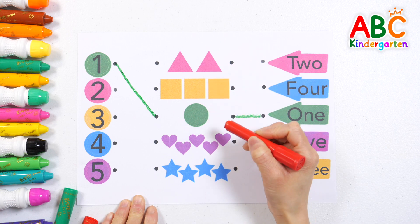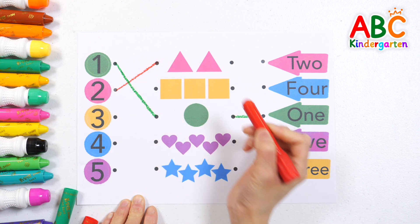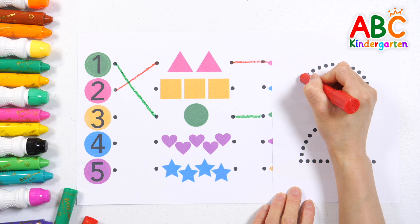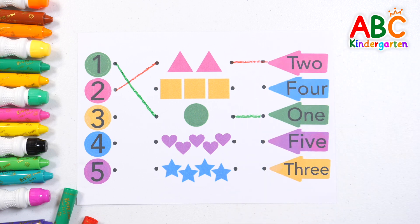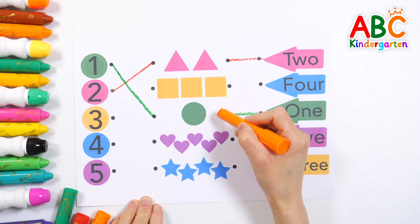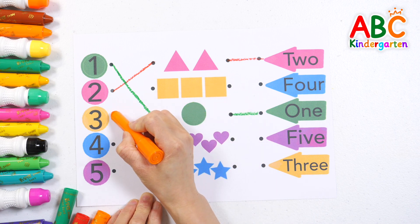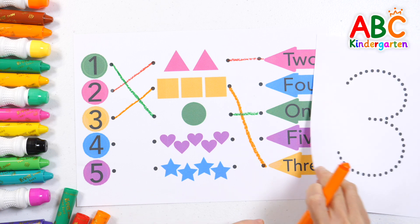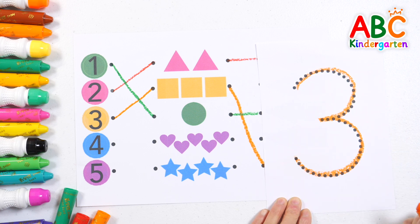Let's find a picture with two triangles. Two. Let's write the number two with a red crayon. Two. Wow! Good job! Three. Find a picture with three squares and connect them. Here it is! Three. Write the number three. Three. Good job!